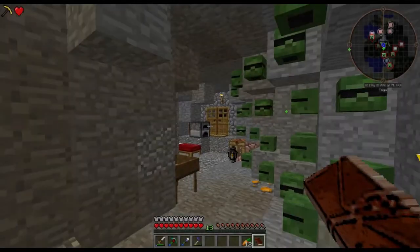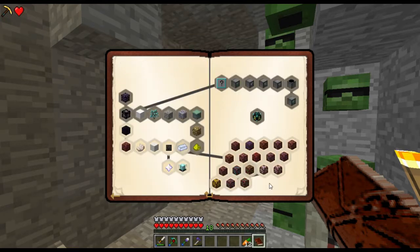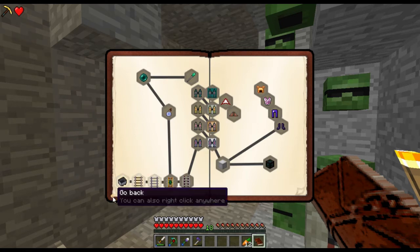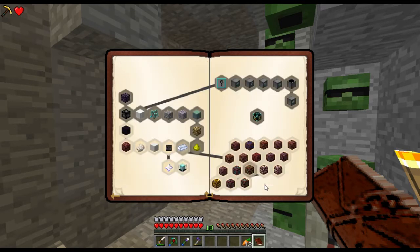Hello and welcome back to Quest. This episode I want to continue with the Exploration questline. As a reminder, I want to get to the Port of the Last Millennium quest. That will unlock the ability for me to move on in transportation, which is what I really want to do. But since the advance deals require the Port of the Last Millennium, I want to get to that quest first.